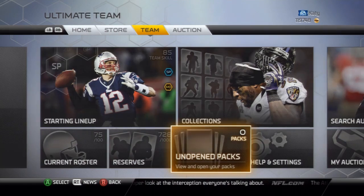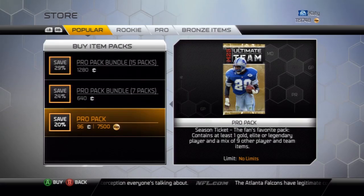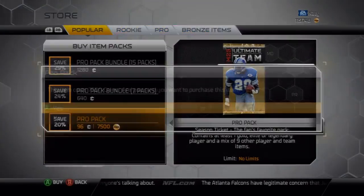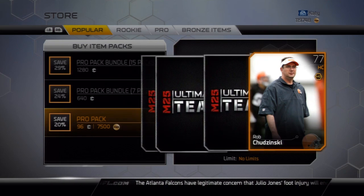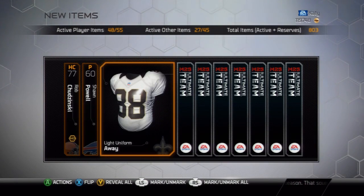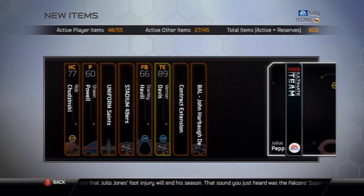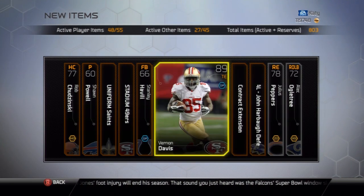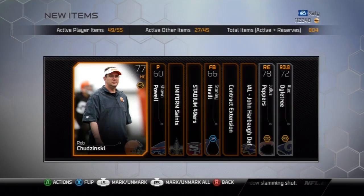I'm gonna open packs — purchase pack. If this doesn't work I'll never do it in a video again, but here we go. Sean Powell, Candlestick Park, Vernon Davis gold — alright, it's not a bad pull. I'll check his price and I guess we'll do one more pack to wrap up the video.